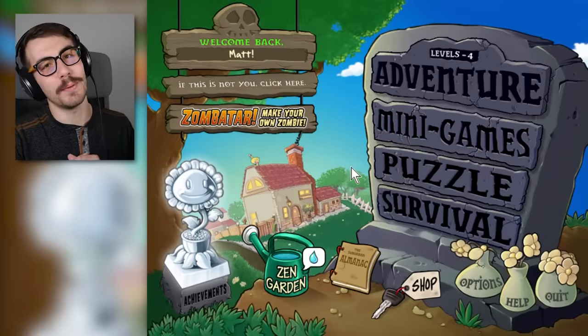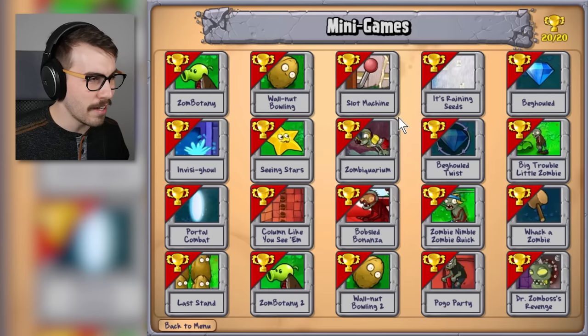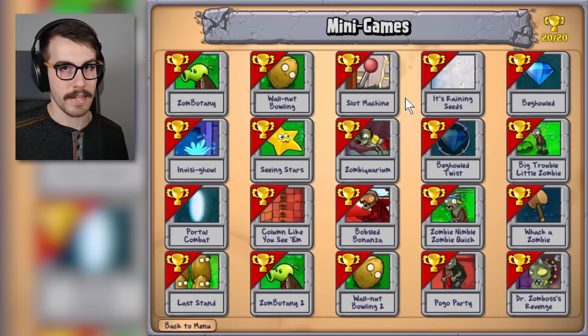Hey guys, welcome back to Plants vs. Zombies. I was gonna do a modded video today and try out some crazy stuff that would sort of break the game, but then I found out something very interesting. Apparently there is a hidden minigames page. There are a bunch of minigames that didn't make it into the game, but are still in the game. All you gotta do is hack the game and then you can play them yourself. It took me a long time to figure this out — I had to do a lot of googling, literally spent hours trying to figure out this whole modding thing. And then I realized there's a hidden minigame section — the Limbo Page, as it's called. I thought that might make for a good video. We'll do modded if you still want to see it in another episode.